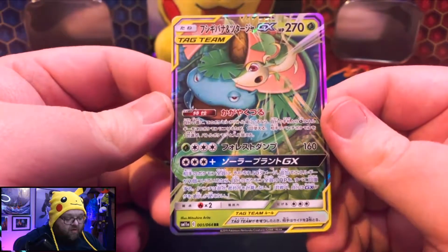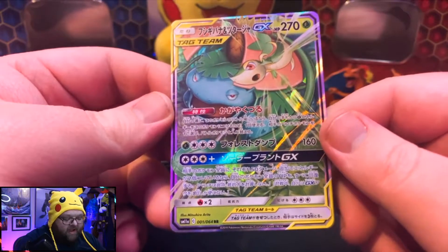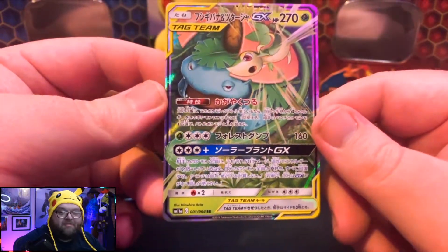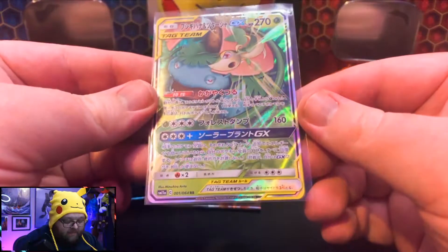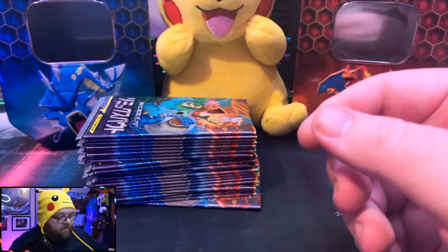Look at this. Oh man, this is so sick, guys. Freaking Venusaur GX tag team! And it's got the other little guy there — I forgot his name. I'm not even going to say it because you guys are going to roast me. But look at that art, it's so gorgeous. Slide him right in. Oh buddy. That's definitely going to stay in my collection. That guy looks awesome.